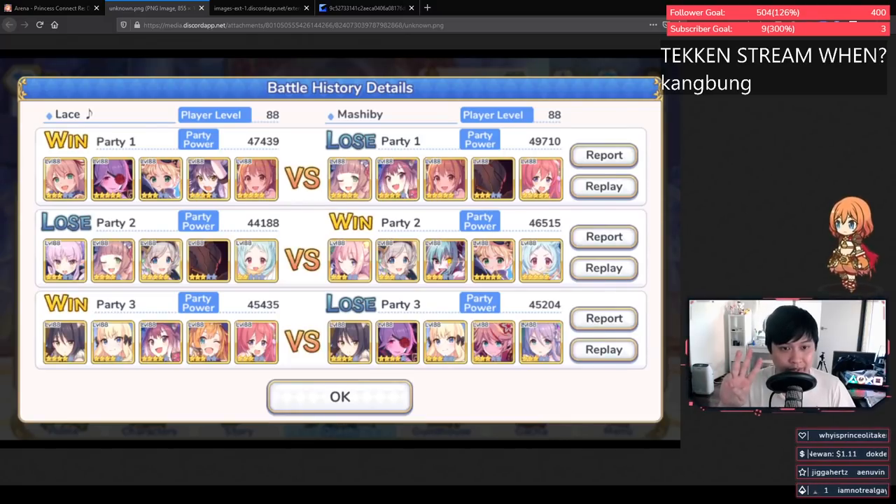Remember, comps over power. Tip number three: Tamaki and Arisa are actually a really great combo. I don't feature Arisa here, but here's why — Tamaki targets the highest magical attack unit, and Arisa also cripples the highest magic attack unit. If you add Tamaki, Arisa, and maybe Monica, it's a great way to deal with mages on the enemy team.